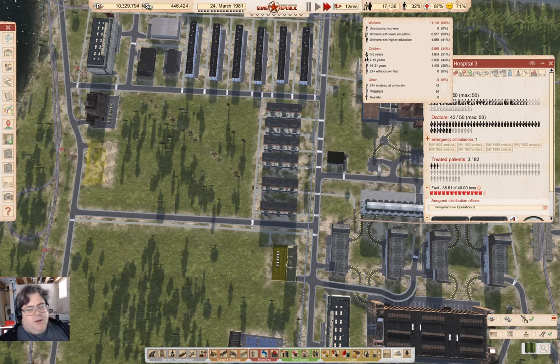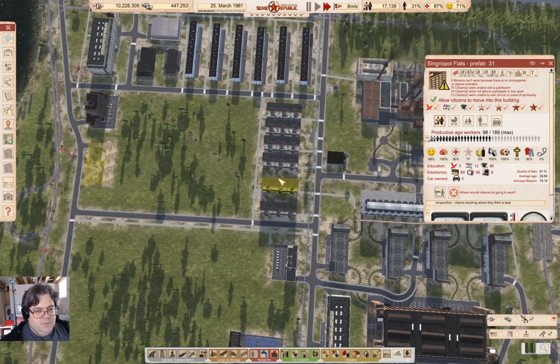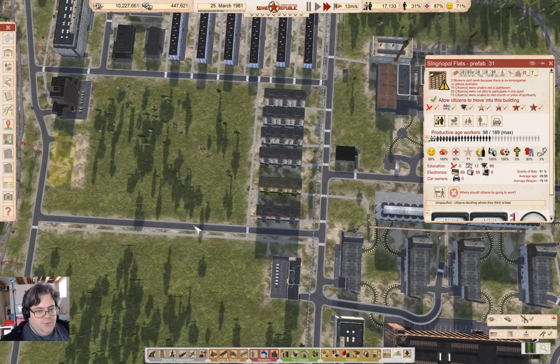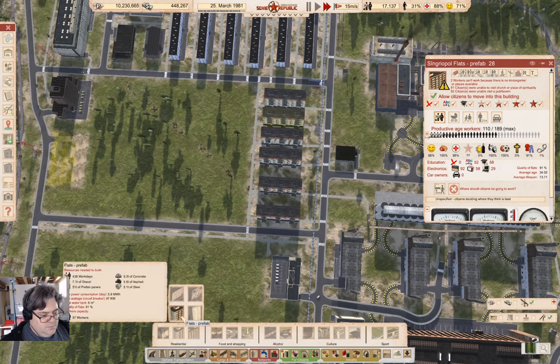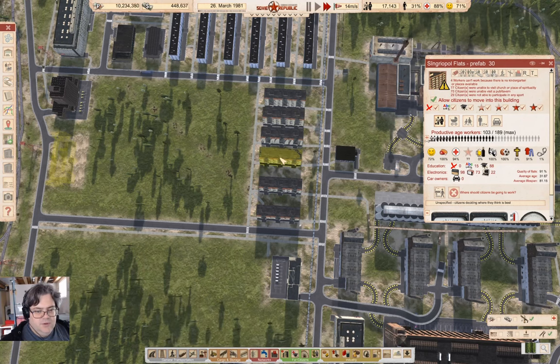We don't have anybody that's missing flats. We have some older people studying at university. Those are prefab — how many do they hold? 189 — okay.